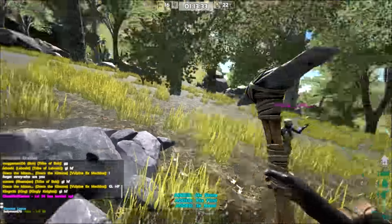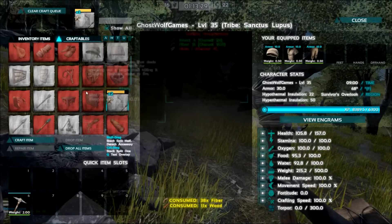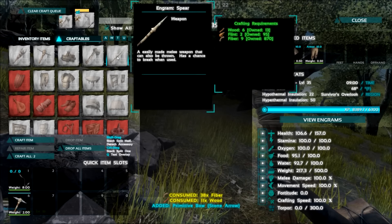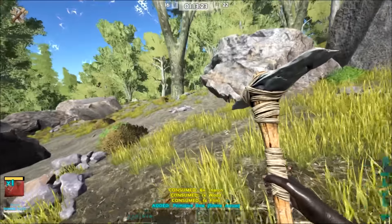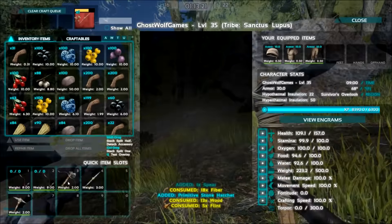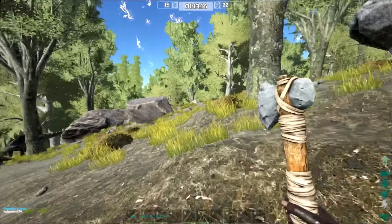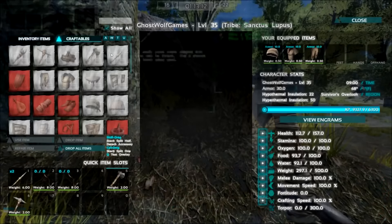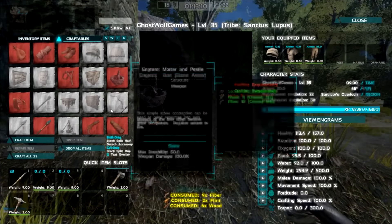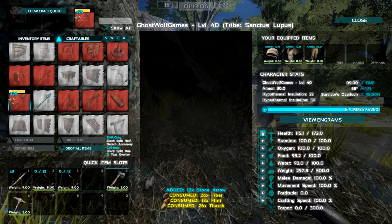Also, when you're trying to lure dinos off, make sure you try and get them on a Phiomia or a Parasaur, because those things don't fight back when you finally knock them out. When you're taming a Rex, the best thing is to try and get them off you onto a Phiomia or a Parasaur. Rexes will take a while to take down a Phiomia, and if you do knock out the Rex, the Phiomia's not going to turn around and start fighting.